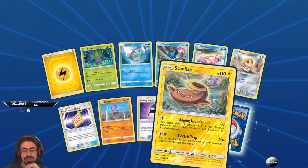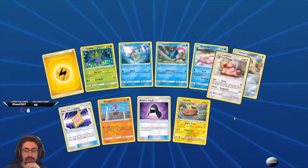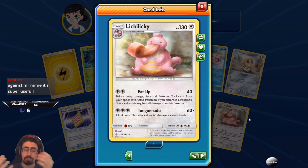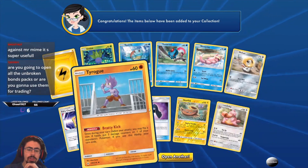Got a Shiny Stunfisk — actually a pretty useful Stunfisk for putting damage on your bench. And Lickylicky — Eat Up: before doing damage, discard all Pokemon Tool cards from your opponent's active Pokemon. If you discard a Pokemon Tool card in this way, heal all damage from this Pokemon. So basically just eat your opponent's tool card. And Tornado: flip four coins, this attack does 60 damage for each heads. Ghost says it's super useful against Mr. Mime — Stealthy Hood, yeah yeah yeah.